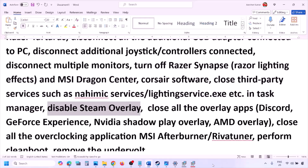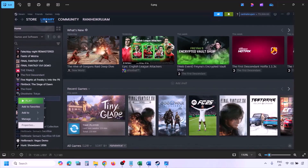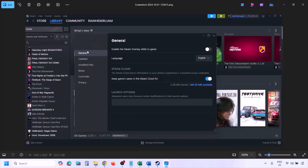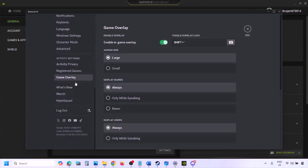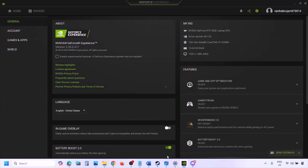Disable the Steam overlay. Go to Steam, go to Library, find the game in the list, right click on the game, select Properties, go to the General tab, and turn off the option that says Enable the Steam Overlay While in Game. Also, if you have Discord running, go to Discord Settings, go to Game Overlay, and turn off Enable In-Game Overlay. If you're using GeForce Experience, click the settings icon in the top right and turn off In-Game Overlay, then check.